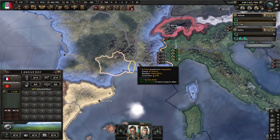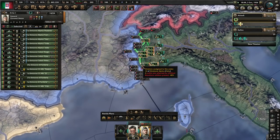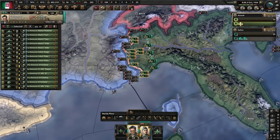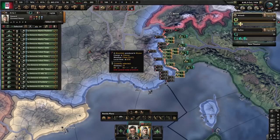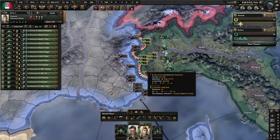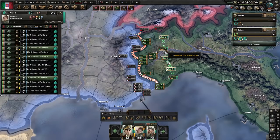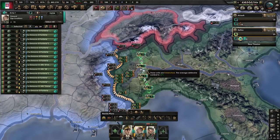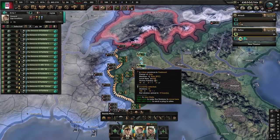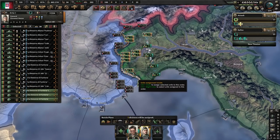Once your justification against France finishes, make one front line under the field marshal who has the most bonuses. In that army group, throw your mountaineers and armor divisions — the AI will throw everything at you, but you'll be sitting in the mountains with mountaineers and armor, giving you tons of defensive bonuses. Do a second fallback line with your extra infantry divisions just behind the front so if you start losing a tile you can reinforce quickly.